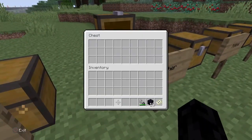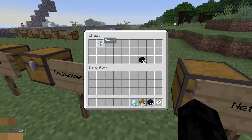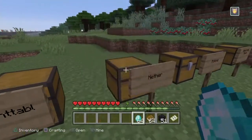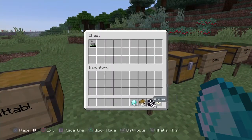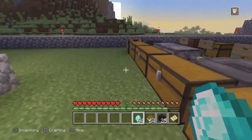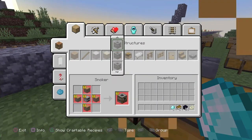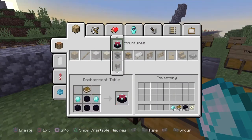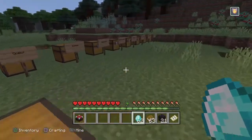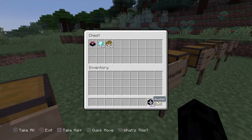Next thing you want to do is have some books, diamond, and obsidian. This will get us another trophy for making the enchantment table. You can scroll up or down — it really doesn't matter — but once you have it, simply make it and that'll be another trophy. Just put this back.